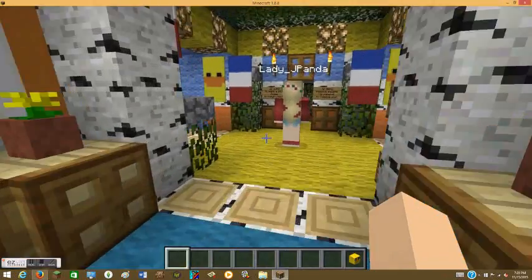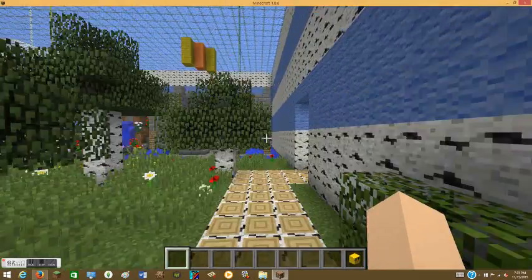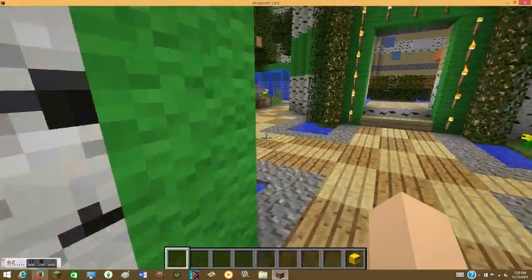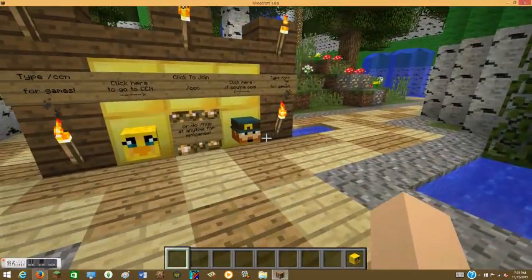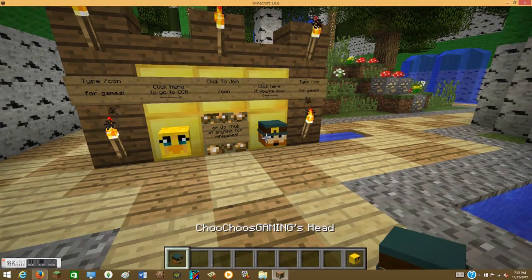...and I'm just wandering around, la dee da dee da, and I come across a player head such as this one. What you have to do is hit Ctrl, point at it, and hit the scroll button straight down — and you have the head.